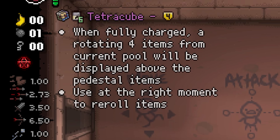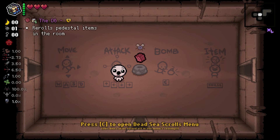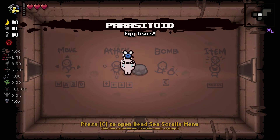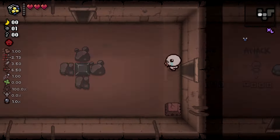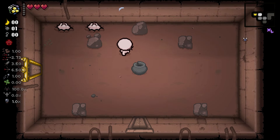When fully charged, a rotating four items from the current pool will be displayed above the pedestal items. Use at the right moment to reroll items. As you can see, we just wait for the item we want and we get an item like that.